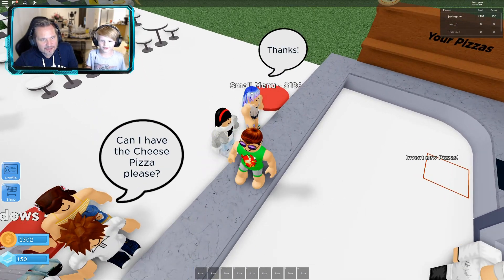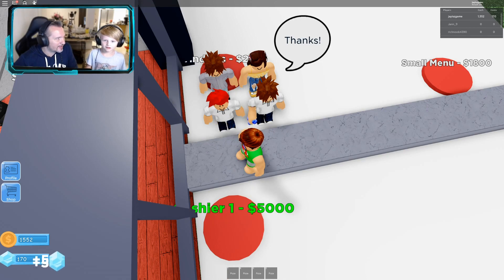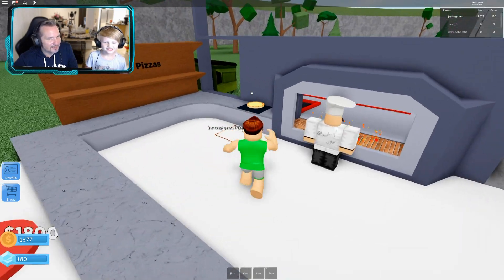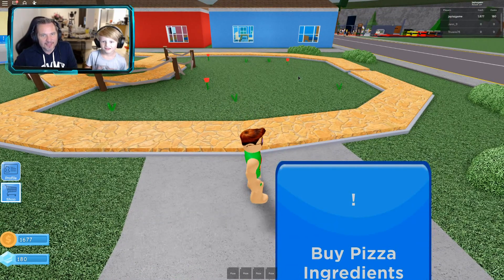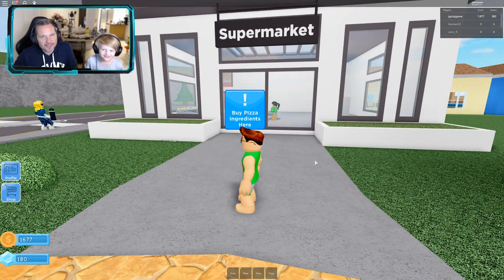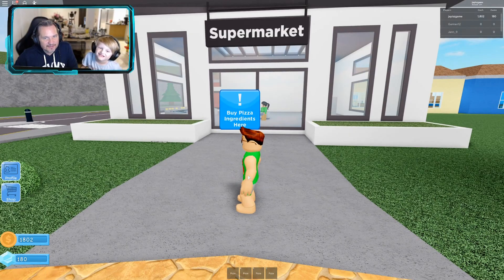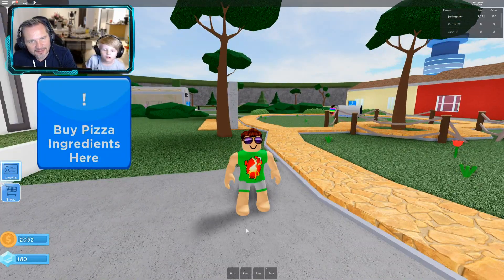I think we should risk making ourselves a new pizza — what do you think? We've got 180 diamonds. Let's teleport to the shop and give it a go. Good luck to us. We teleported but we can't move — that's not good. Let's click again — I'm clicking. Left click. Maybe if I walk... I can jump but I can't move.